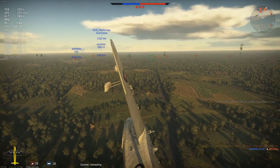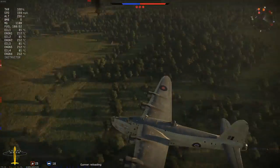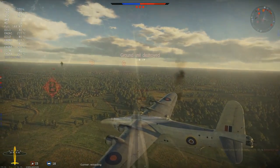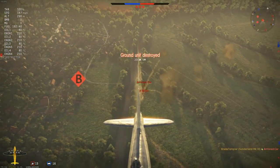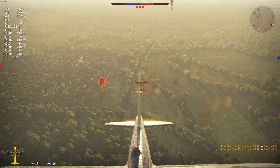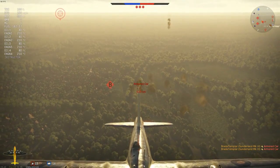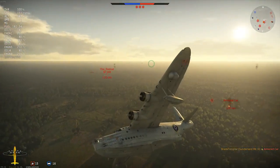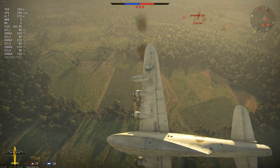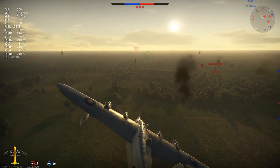The Sunderland was also found to have very effective defensive armament. On the 3rd of April 1940, a Sunderland operating off Norway was attacked by six German Junkers JU-88 fighters. It shot down one, damaged another enough to force it into a crash landing, and drove off the rest. The Germans nicknamed it the Fliegenherrsstauerstrein — or Flying Porcupine — due to its defensive firepower.